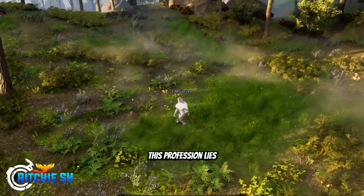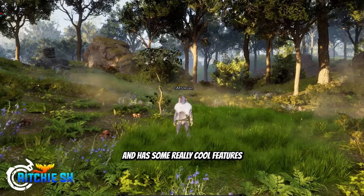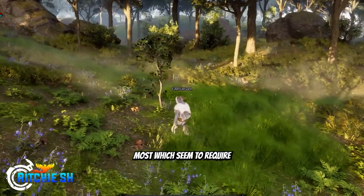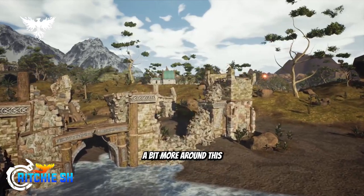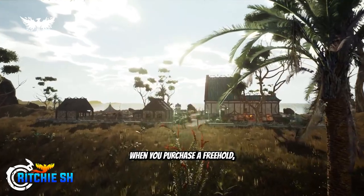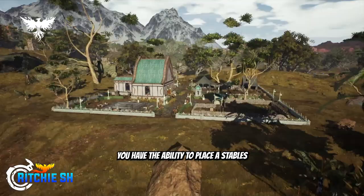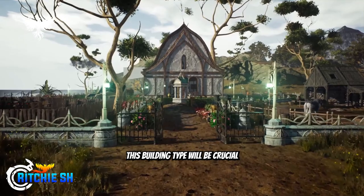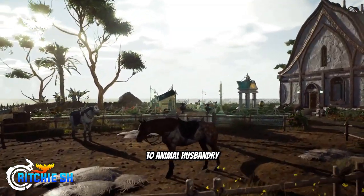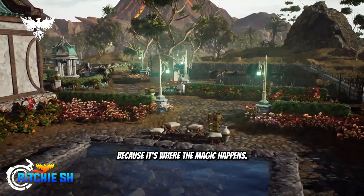This profession lies within the processing tree and has some really cool features tied behind it, most of which seem to require a freehold for you to partake in. When you purchase a freehold, you have the ability to place a stable on one of the workstation slots available to you within your homestead. This building type will be crucial to animal husbandry because it's where the magic happens.